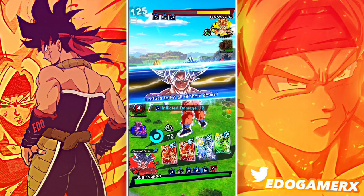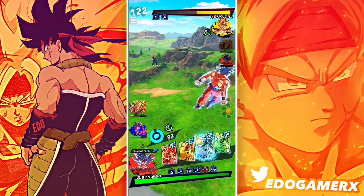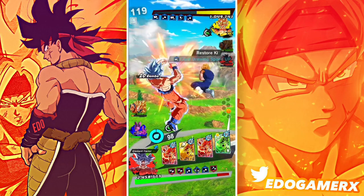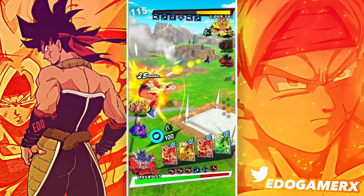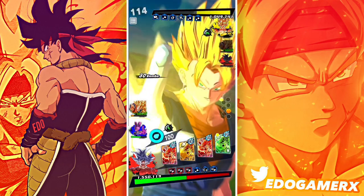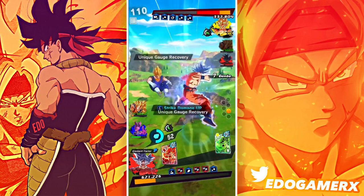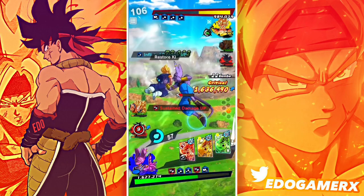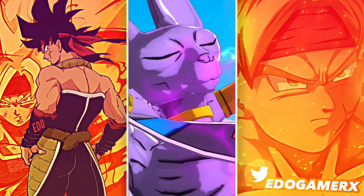This guy is playing really passive. He got his vanish gauge back — he's just wasting time here. You gotta kill me — I want to end it off with Bearis, but this guy is being pretty passive. It's my turn, get Bearis — let's go! Oh, that was so weird. Nice, let's go!